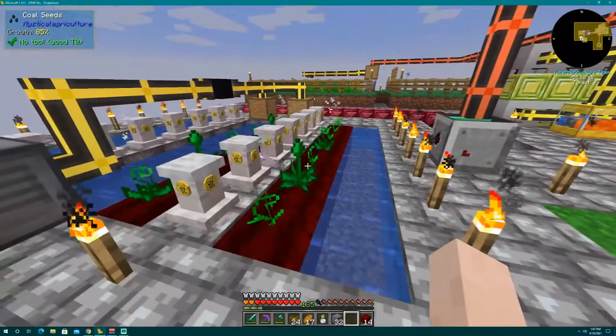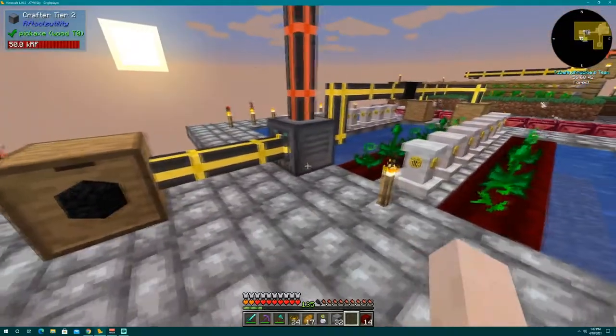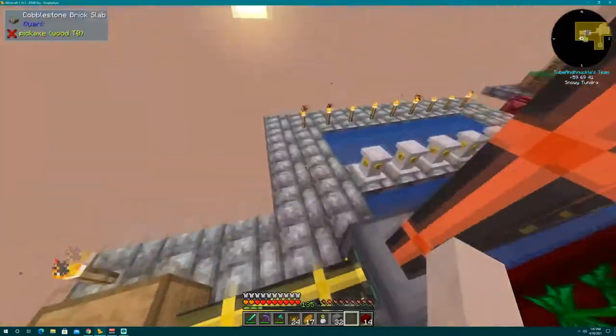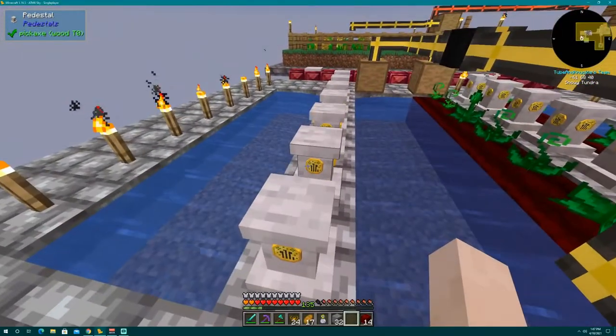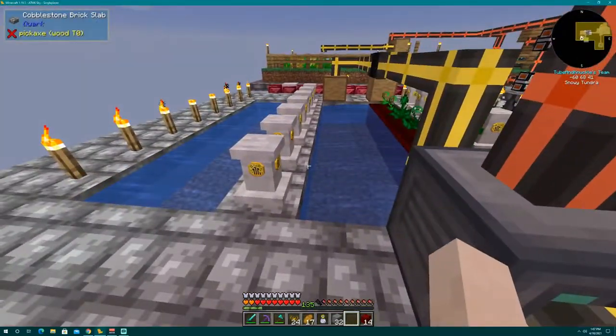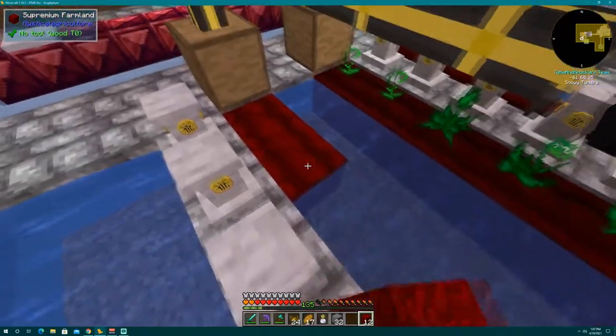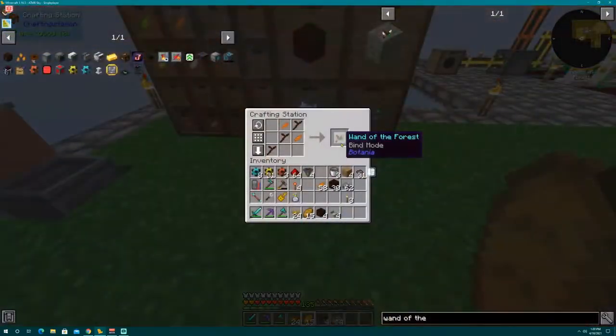While we were messing around getting the living rock, the plants had two rows of coal growing and I've got 120 blocks of coal so far, which is a decent amount. I have the other half of the space that I was going to use for mystical flowers, but now that we don't need that we might as well use it for more coal. We've got our mana spreaders and the mana pool — now in order to link all this stuff together you need a wand of the forest.